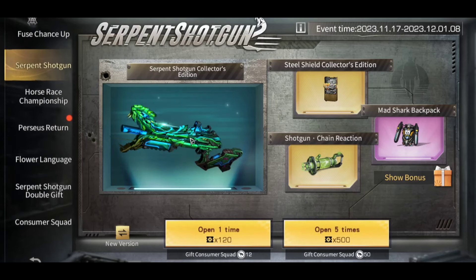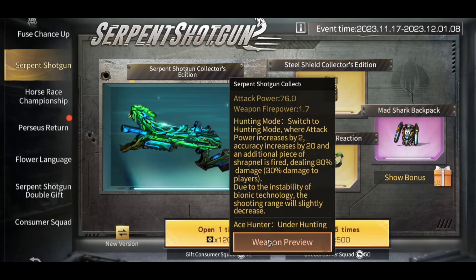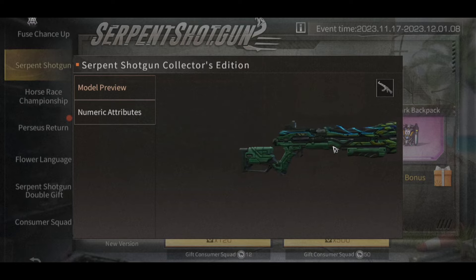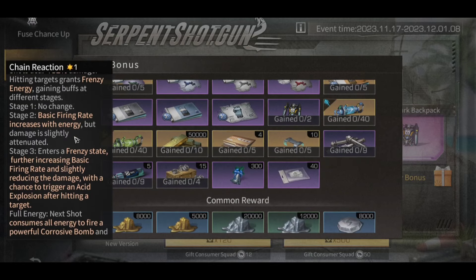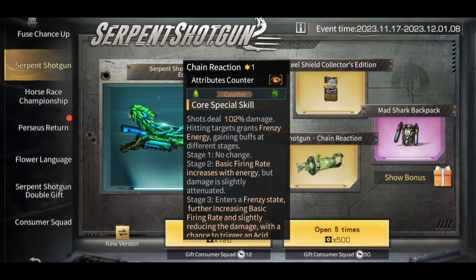The main highlight of the update is the Serpent Shotgun. You can gacha the Serpent Shotgun formula from the collection box, and it includes some other formulas like Steel Shield Collector's Edition and the Chain Reaction Mutation Core. There are also a bunch of events related to the Serpent Shotgun.